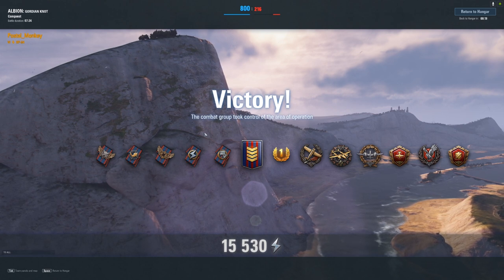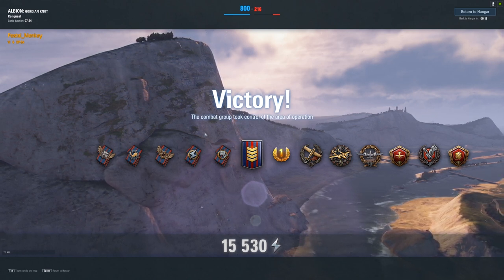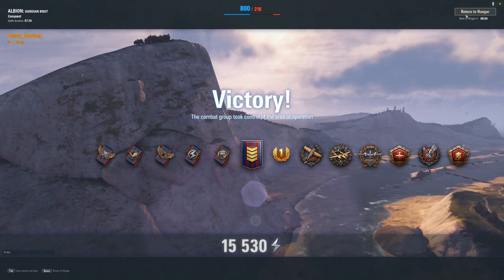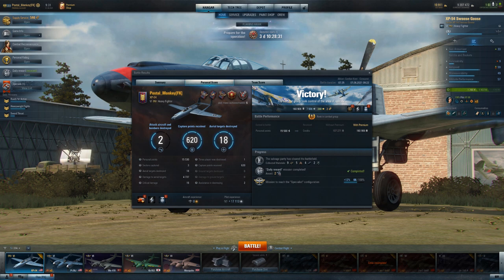Maybe it's just me — am I wrong? I feel like this is easy mode and maybe it's just my skill set matching up with this plane ridiculously well, but I'm not even trying. I'm literally just going from bad guy to bad guy. 18 kills, 15,000 personal points. This would have been a different kind of battle if we'd actually had to fight more. I've run into quite a lot of human bombers — this plane DGAF because the cannons are just going to tear up a B-32 even quicker than a B-32 can tear you up.